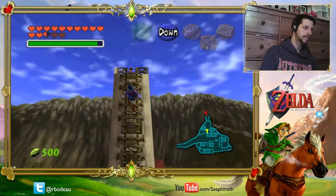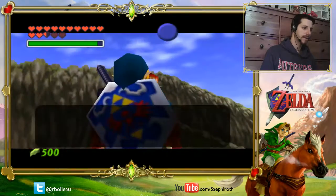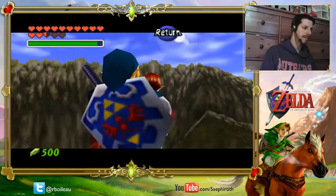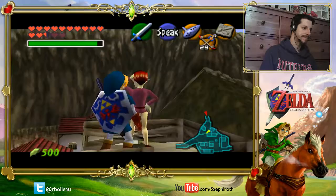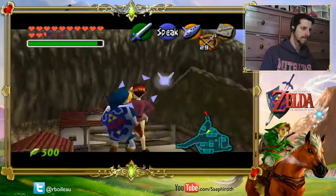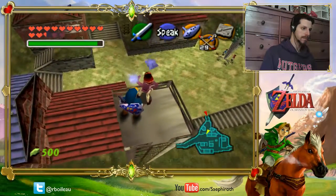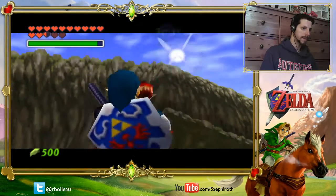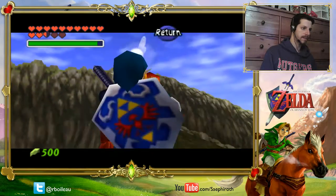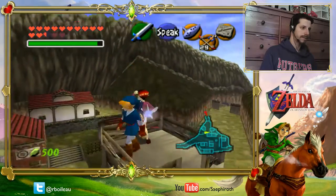It looks like we're done until you go to Gerudo Valley and Gerudo's Fortress. You can get two heart pieces in Gerudo Valley as a kid, and then you can get two heart pieces in the Fortress as an adult. But I can't do that yet until after the Water Temple, right? Well, you can do the ones as a kid — the two as a kid in Gerudo Valley.